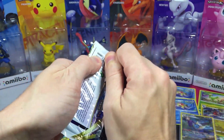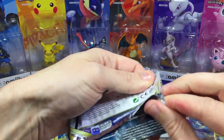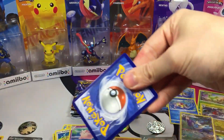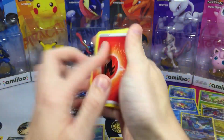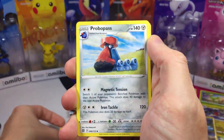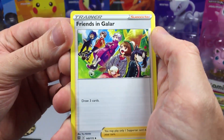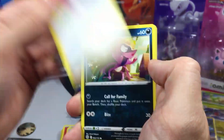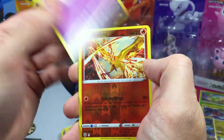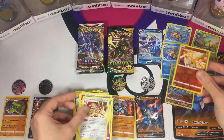Last Brilliant Stars pack. We got Fire Energy — neat little drawing — Probopass, Friends in Galar — love this art and the colors — Impidimp, Golett, Castform, Chimchar, Baltoy, a Rare Reverse Moltres, and finishing with Xcadaver.